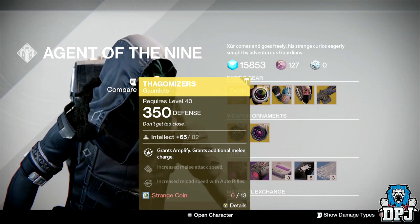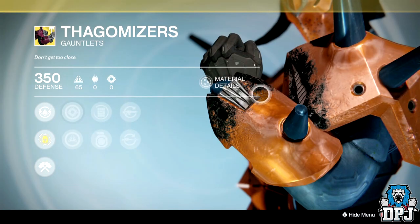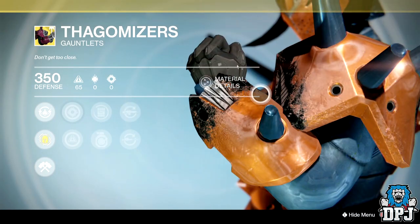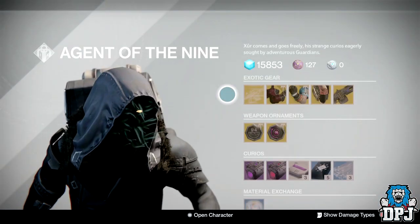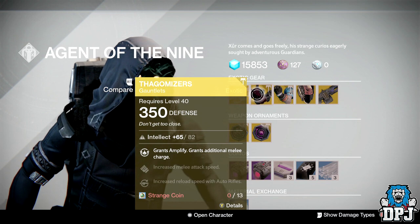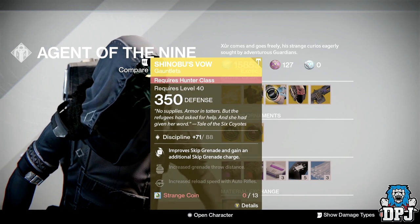These are the new beasts for the Titan — I'm gonna actually buy these. Look at that, it's just ridiculous. I've seen so many people with them, a couple of my mates have got them. I just think they look absolutely ridiculous. I've got no strange coins on me right now, I'll buy them later.